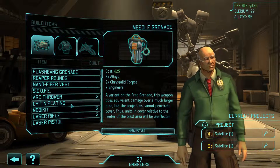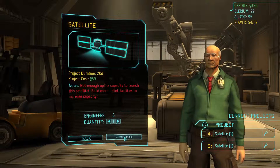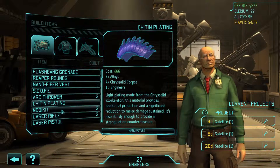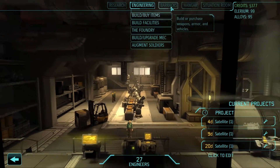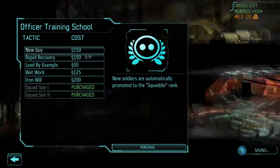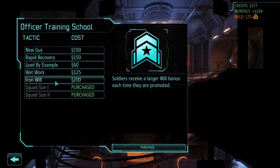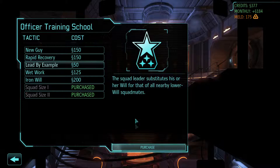For items, we'll build more laser weapons and get some carapace armor — I'm going to buy another one of those, just so we have more coming along. I've got all this money now but I don't know what to do with it. Oh, how about the officer training school? Rapid Recovery, Lead by Example, Wet Work, Iron Will — this one's not very expensive; let's get this one.